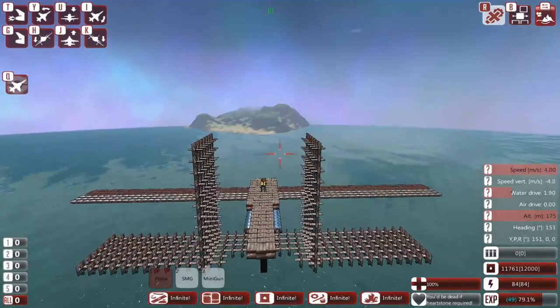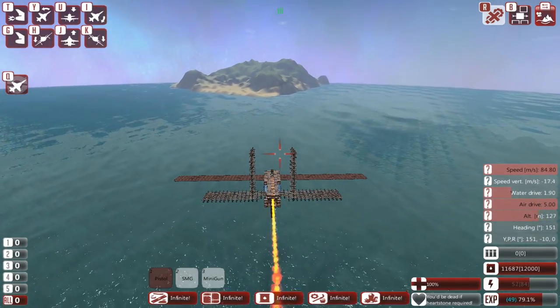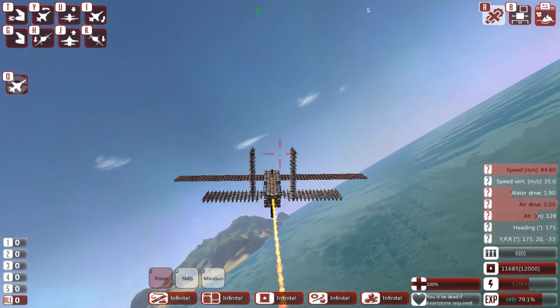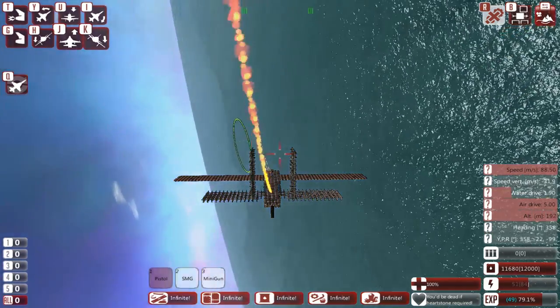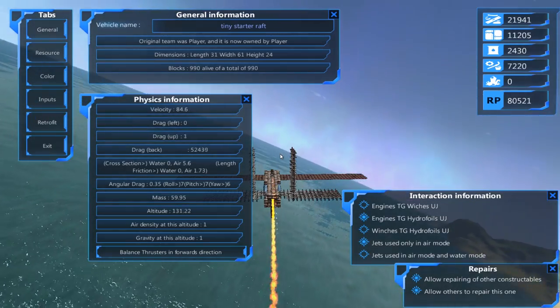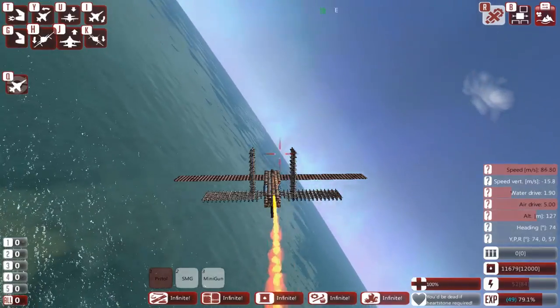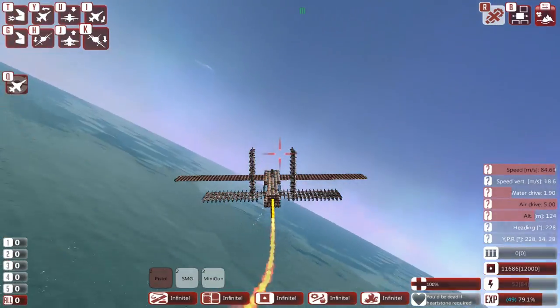Now when I speed up it should go perfectly straight. I'm not touching anything and we're going perfectly straight. As you can see, we're going 84 meters per second, which is not bad for a plane this size. The total cost of this vehicle is 21,000 wood and 11,000 metal. For a very early game, a vehicle this powerful is a great thing.